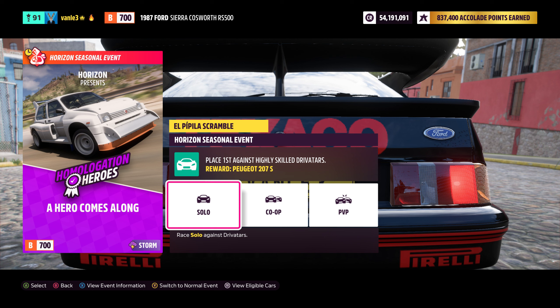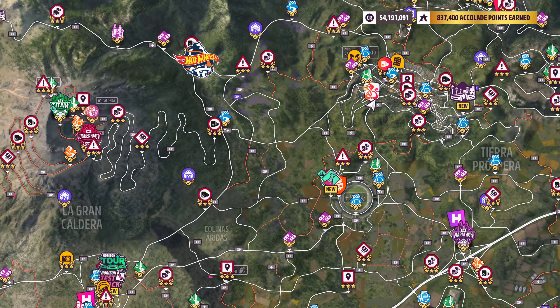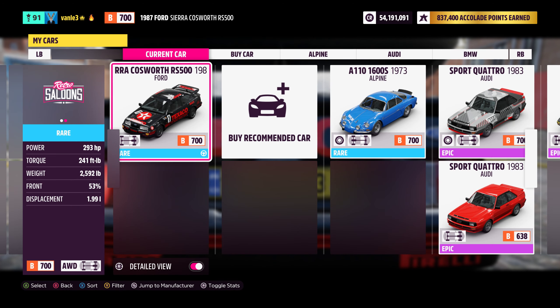Welcome back to Forza Horizon 5. We are here with a Hero Comes Along seasonal championship. We have to use homologation heroes cars in B class, and since you can't really filter for that, I did some testing — I started this championship and looked at which ones we can use. I decided on the 1987 Ford Sierra Cosworth RS500.